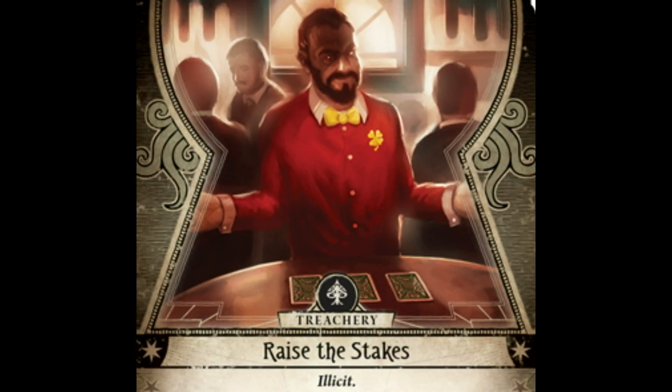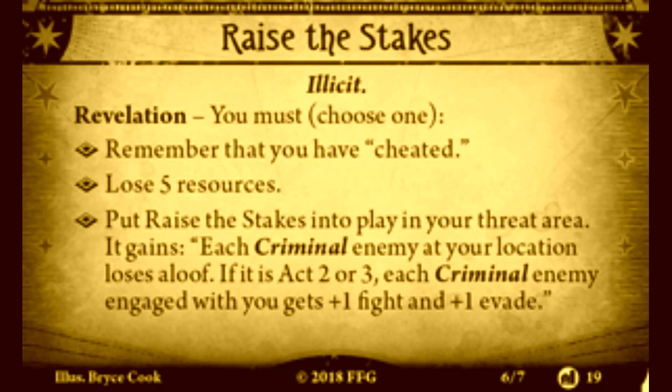They may just need to raise the stakes. Raise the Stakes is a new treachery card that has the illicit trait and an effect that reads: Revelation. You must choose one. Remember that you have cheated, lose five resources, or put Raise the Stakes into play in your threat area. It gains: Each criminal enemy at your location loses aloof. If it is Act 2 or 3, each criminal enemy engaged with you gets plus one fight and plus one evade.